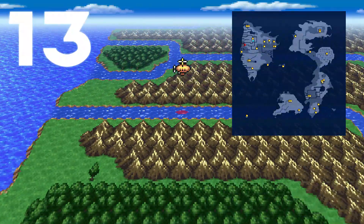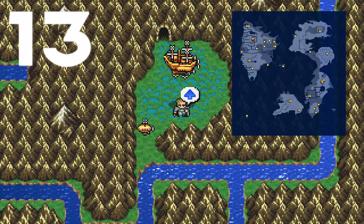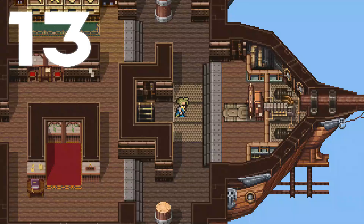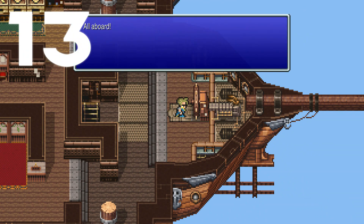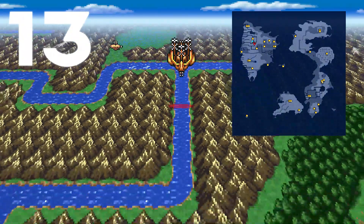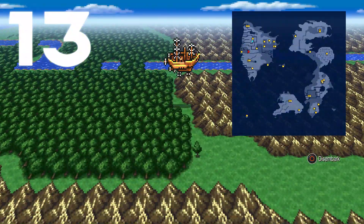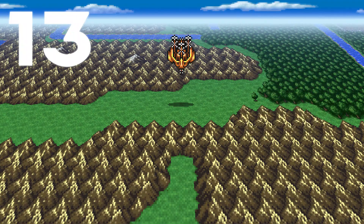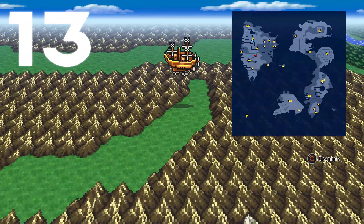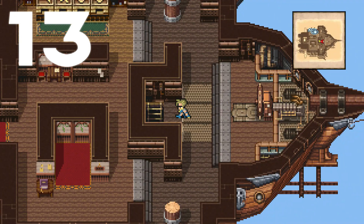Follow the rivers around, eventually get back to the marshy area, and hop aboard the Invincible. Fly it to the Falgabard area — the quickest way is to follow the rivers around. You can go east or west, it doesn't matter, then go a little bit south, looping your way around until you see the little bit of mountain range that you can hop over. Work your way around to the Falgabard town, land anywhere in the open space, and walk into the Chocobo Woods nearby.